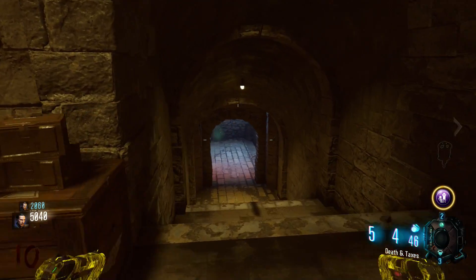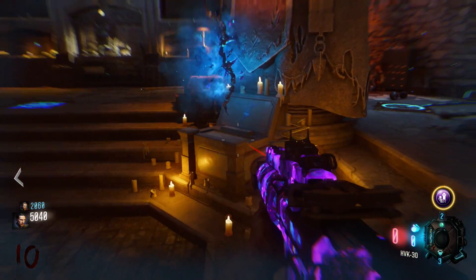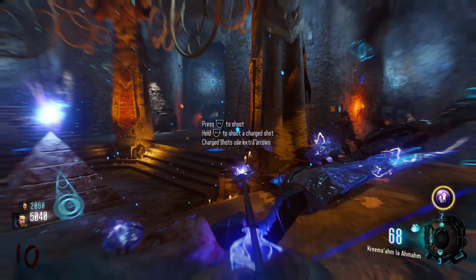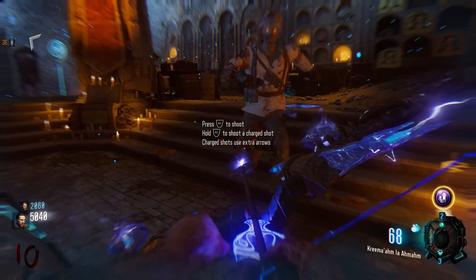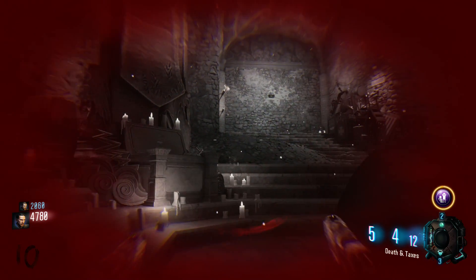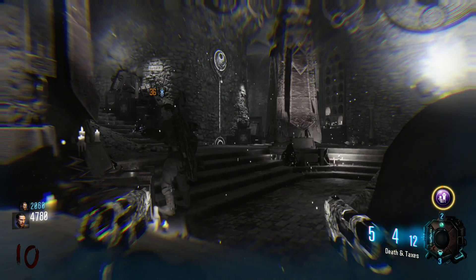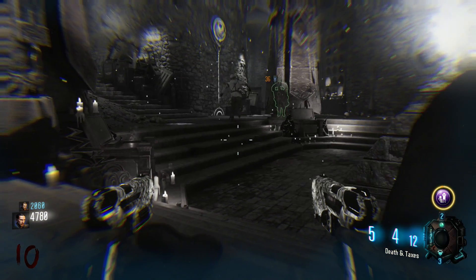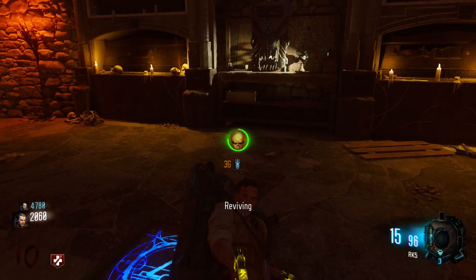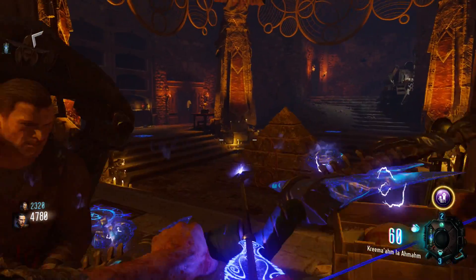Now for the moment of truth — I have two guns, I have my permanent Mule Kick, I'm going to pick up the Storm Bow as my third weapon. I'm gonna let the zombie down me, and if everything has gone right I should still have that Storm Bow when I get revived.